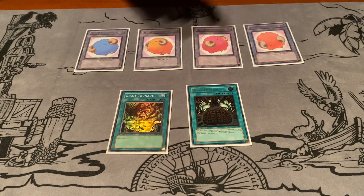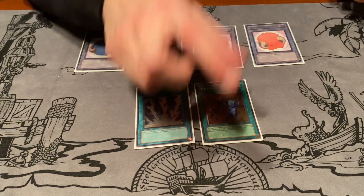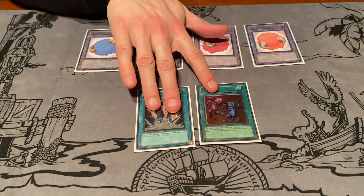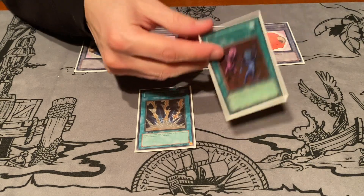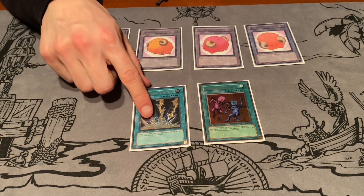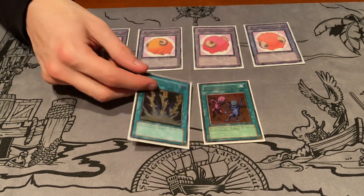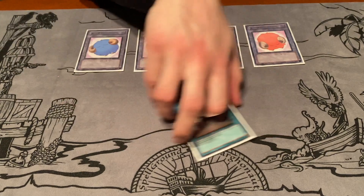Spell and trap removal is a little scarce, so we have the third Trunade and the third Brain Control for when we think we can use it. I also side Lightning Vortex and Don Zaloog with Duo — I don't really want to see these cards game one, especially going first or second, as they're both dependent on turn order and don't help with your combo at all. Lightning Vortex is more useful for outing side deck floodgates. You want to be able to clear a Kycoo, a Jowgen, or a Thousand-Eyes, but these just aren't cards you want to see in your game one deck.